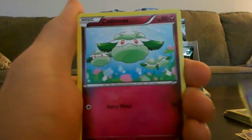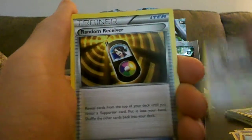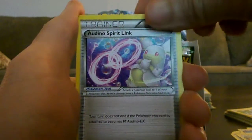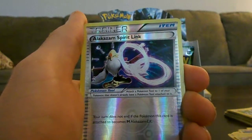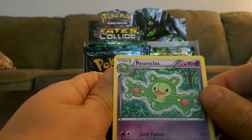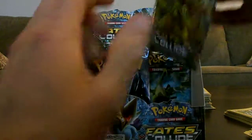Solus. Cattane. Mencino. Random Receiver. Audino Spirit Link. Wigglytuff. Reverse Elocanazam Spirit Link. And the Runiclus Rare. I think we've seen one of those before.